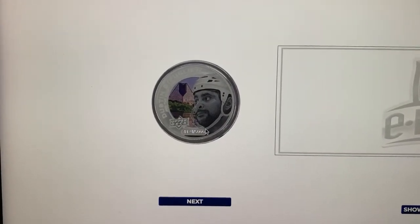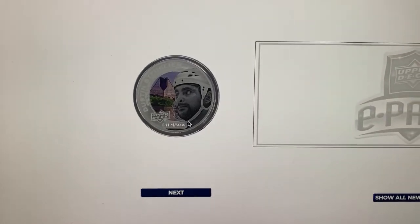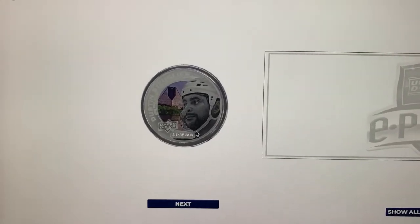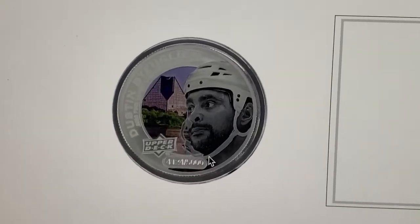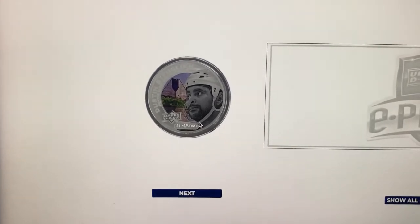Open. Okay, that's a Dustin Byfuglien one. It's number 41, 24 out of 5,000. Hopefully you can see that. Okay, that's a bit of a better view. That's pack number one — nothing special there.